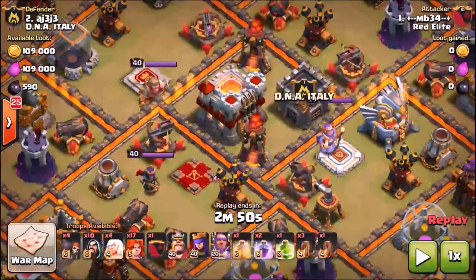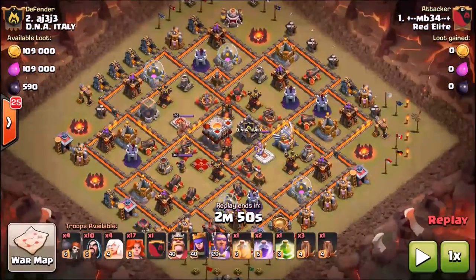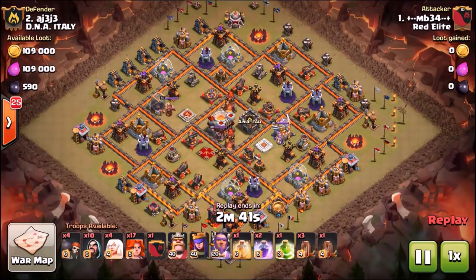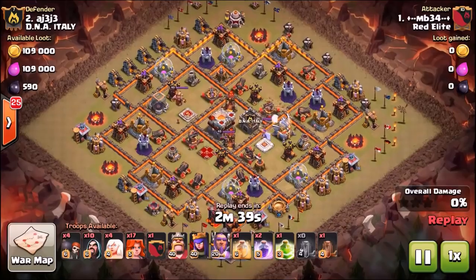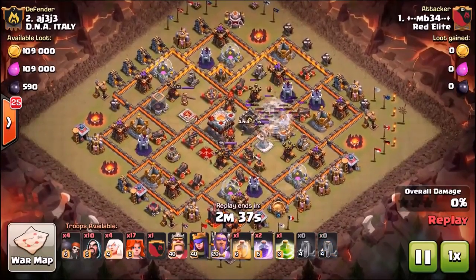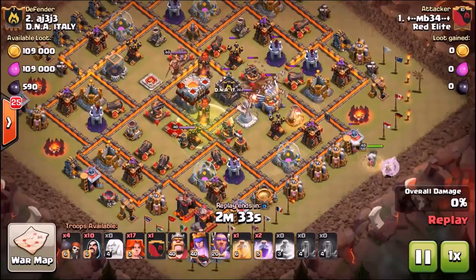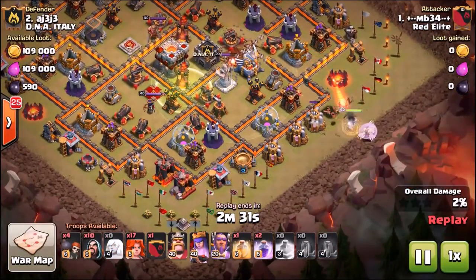Now this one is a very interesting attack by MB — again, a 100% maxed out base going against max Inferno Towers. No freeze spell, it's not even a big deal with these level five Valkyries. So he's going to start this attack with — well, actually it's a very long Queen Walk. You're going to see he goes ahead and uses an Earthquake Spell and a Jump Spell to open up the base before he even starts the Queen Walk.